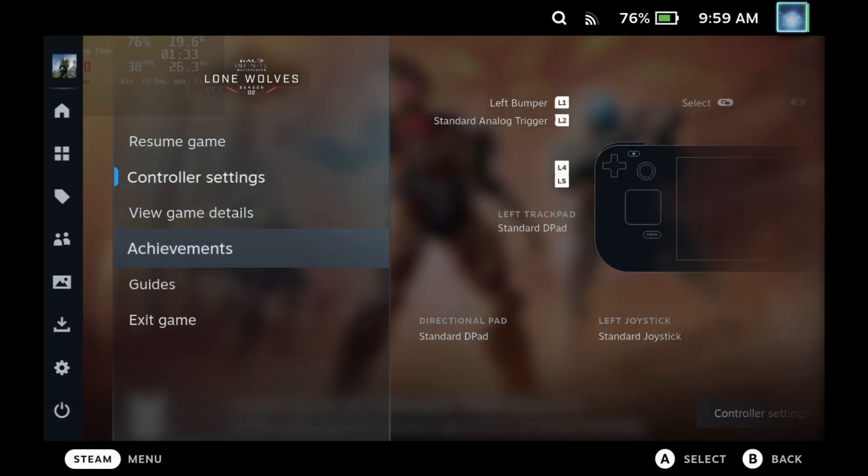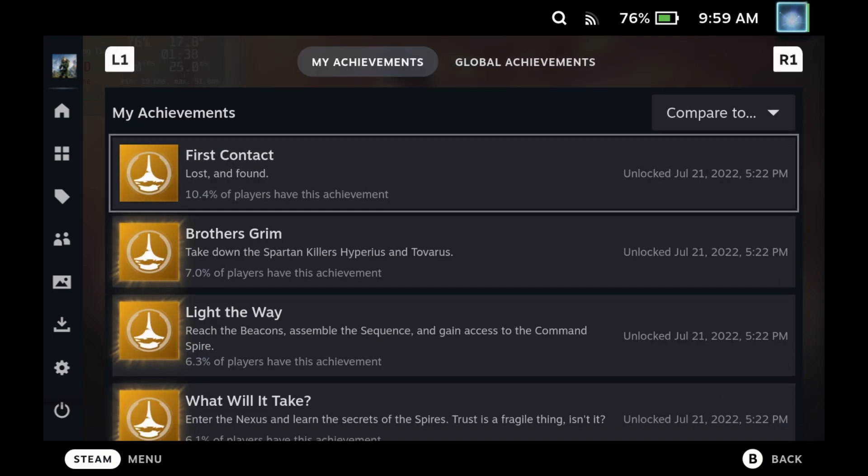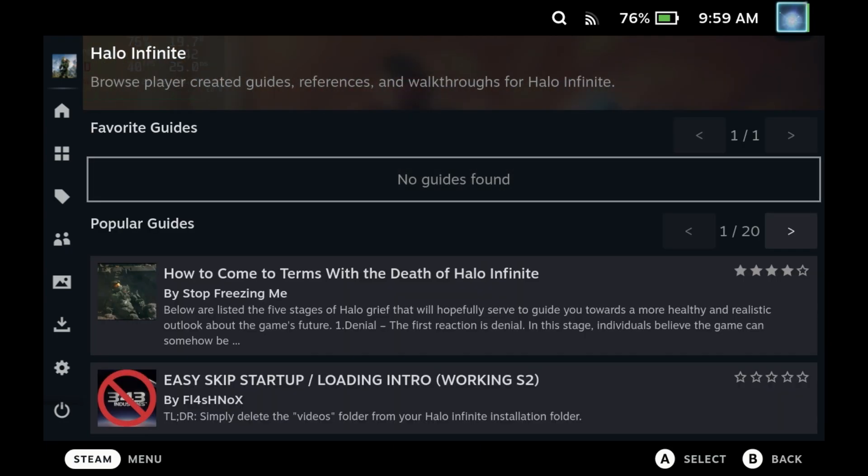Achievements and guides are now available in-game via the in-game menu, so that menu is now filling up with great options and you can access these directly from within your games.